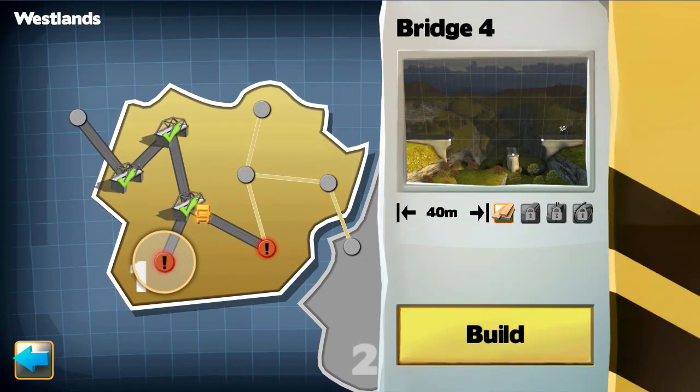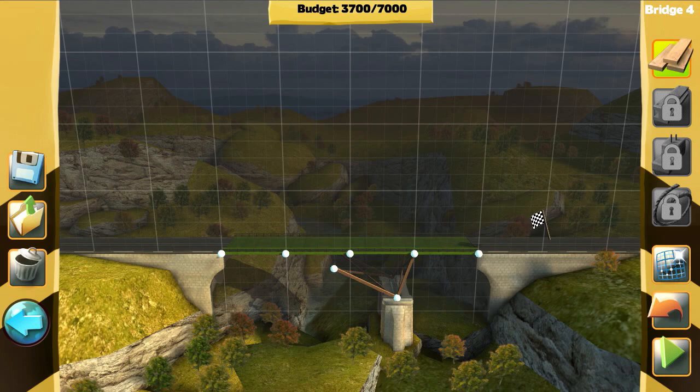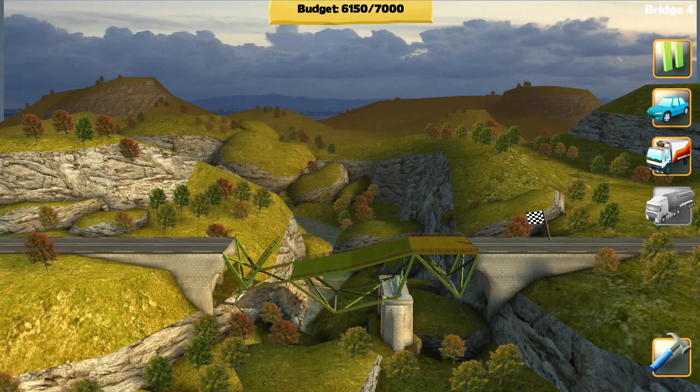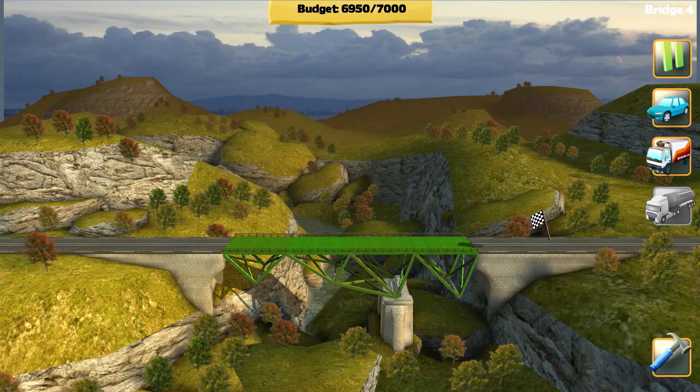Okay bridge number 4 now! Same kind of deal, I got a support there — I got it, I got it. I'm just trying to think if we can make it a bit more unique, not just go for a flat straight line. We need the supports, we know that. Then it will be fully supported and there is absolutely no way that bridge will collapse. I'm over the budget — good! See? Nailed it on the first time. Done!